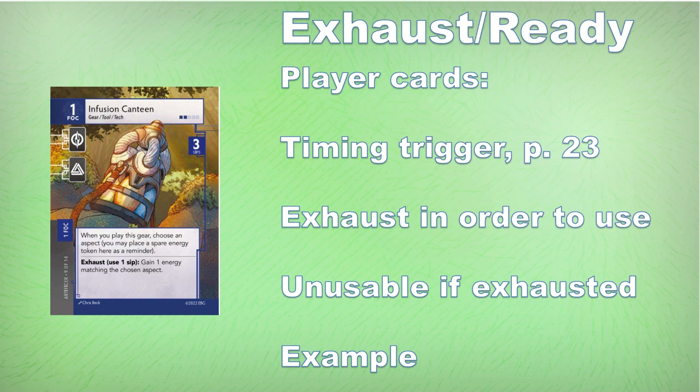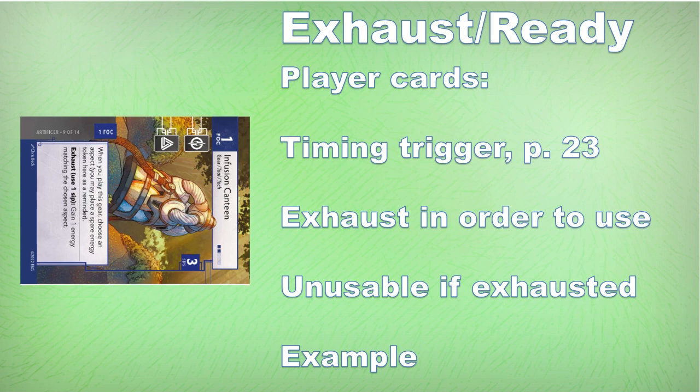Take the Infusion Canteen, a card I'm super eager to play with, allowing the ranger to use the canteen in play to get energy. However, they have to first exhaust the card. When they exhaust the card, the ranger in question will take a sip from the canteen, but that will be the only time per turn they can use it unless they can ready it somehow. The cost to use the gear is to turn it 90 degrees to the right.